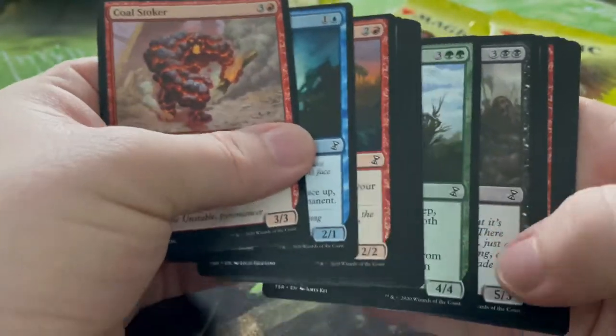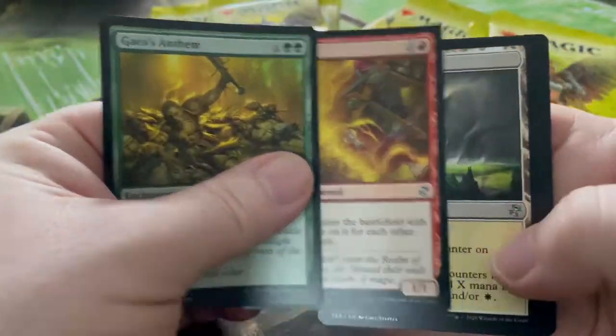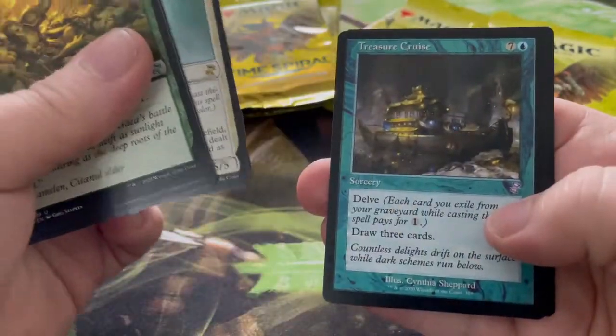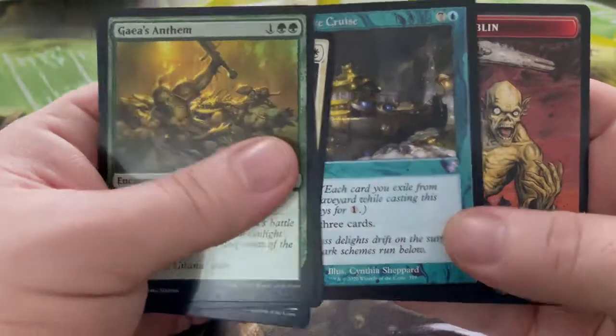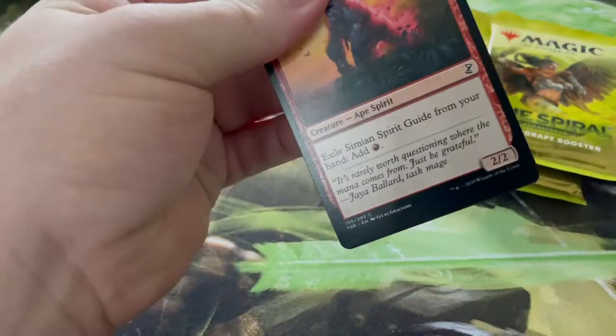Here we go — we're down to our last nine packs now. Hoping for one more mythic, that would be pretty cool. Anthem, Storm Entity, Salt Crusted Step, Angel of Salvation, Treasure Cruise — delve, draw three cards. A pretty cool one. I wasn't around for the last time, so a lot of these time-shifted cards are new to me, which I'm very much enjoying — looking at the old artwork and old border style.